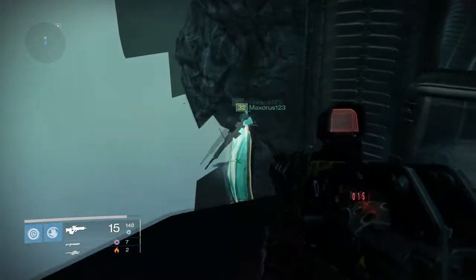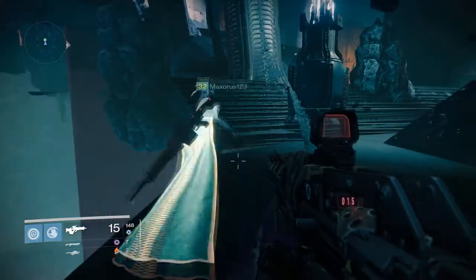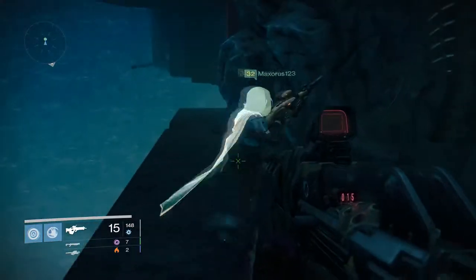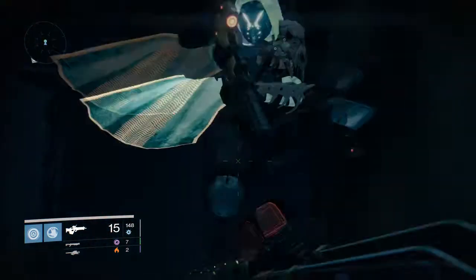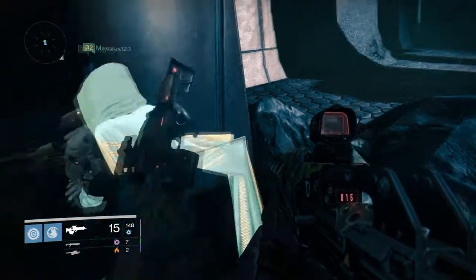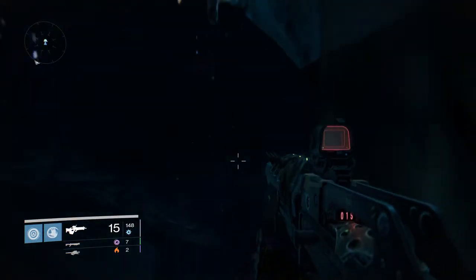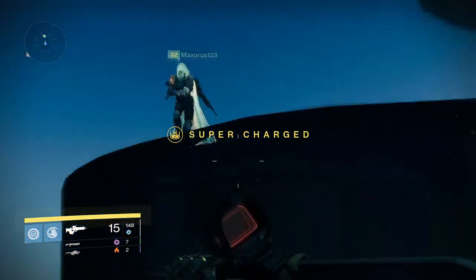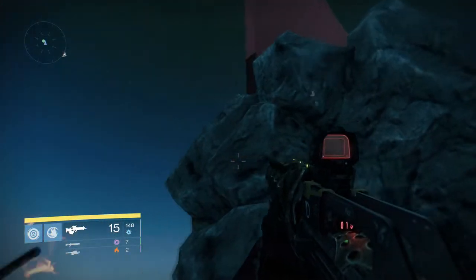You go down. There's a little platform here. Run towards me. Then you jump up the stairs, jump over the floor in the ground, then you go up this rock. If you do this in patrol you'll see enemies on the other side. You go up this thingy. There you go. As Warlock and Titan you can jump up there.